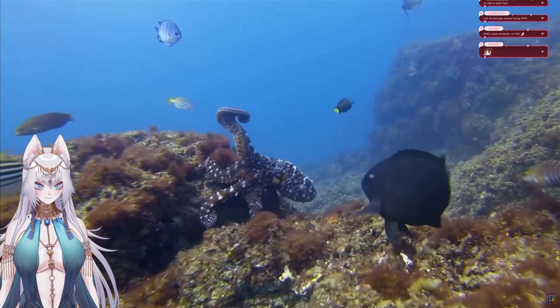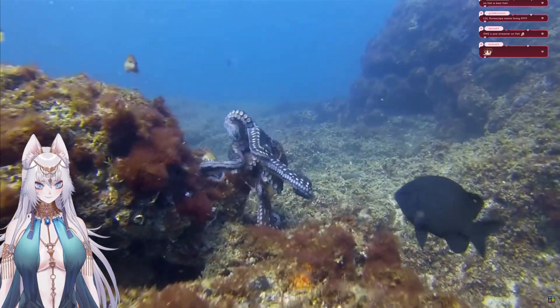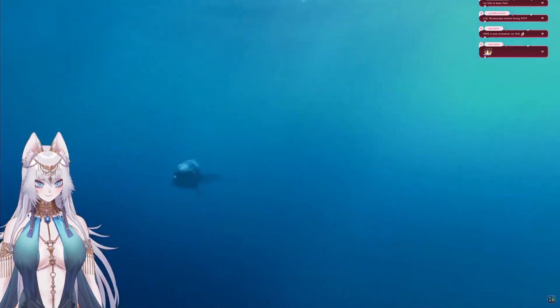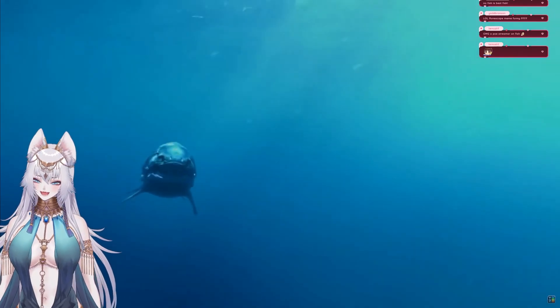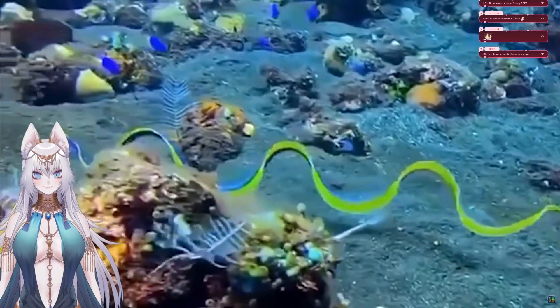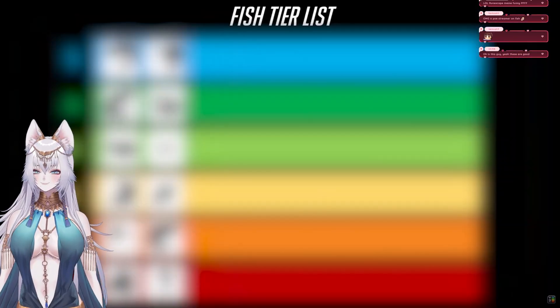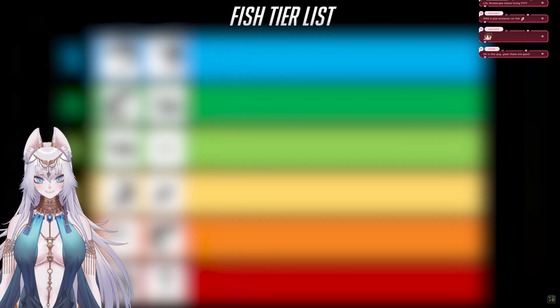In today's meta, fish have to compete with a lot more than just arthropods, and typically place below the top marine builds like cetaceans and cephalopods. With the nerfs to the Placoderm armor ability that fish used to have access to, fish have had to get creative with their game strategies in order to survive the current meta. Now let's get into the tier list to see which strategies and abilities are worth speccing into if you're a fish player.